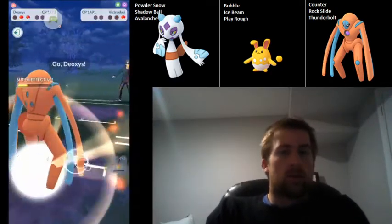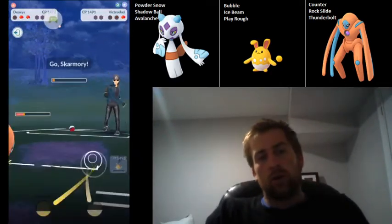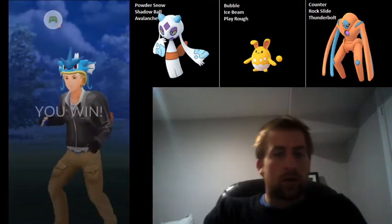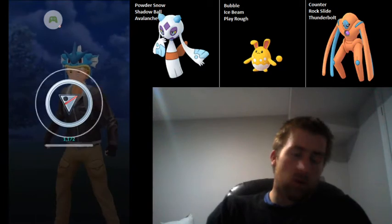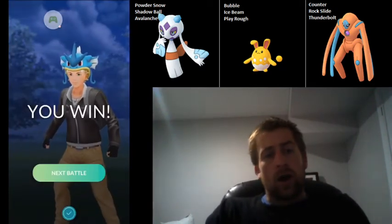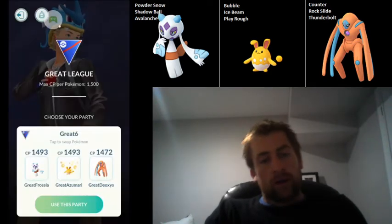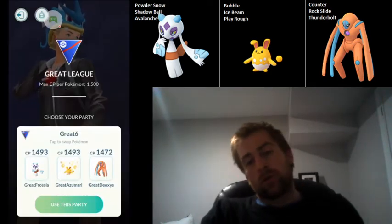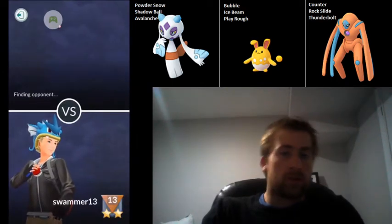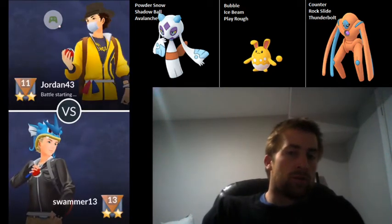They come in now with a Victini, and since we farmed up so much extra energy, we're able to get to an Ice Beam on this Victini. Shadow Victini does survive an Ice Beam, but with basically one health, so we are able to take it out with a Counter from Deoxys and then counter down the Skarmory as well. Very, very close matchup there. I thought I was going to lose that for sure, but when they brought that Galvantula into the Ice Beam from Azumarill, that was really positive for us and was able to flip the match.